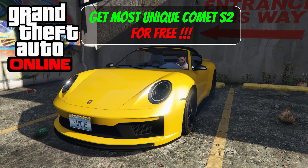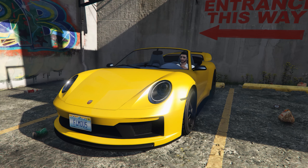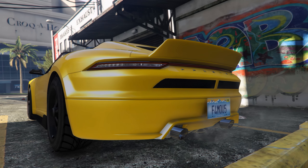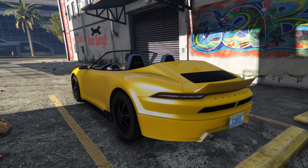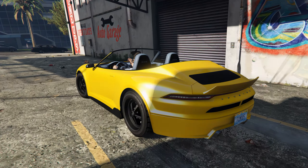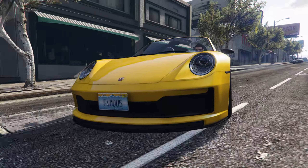Hello again ladies and gentlemen and welcome back to the channel. In today's video we'll be talking about how to get the most unique Cabrio S2 in GTA Online. This Pfister Comet is unique because of its license plate, as you can see, and you can only get this version of the Cabrio S2 in this week's cycle of heists in Salvage Yard.